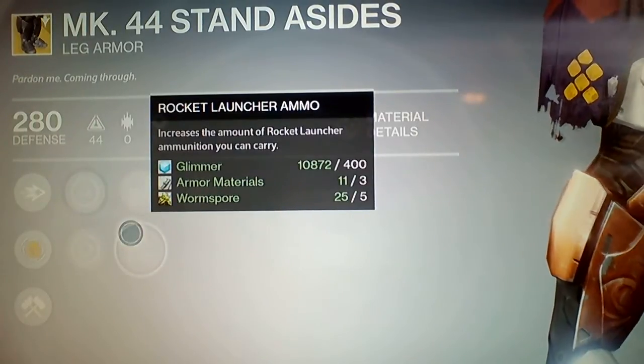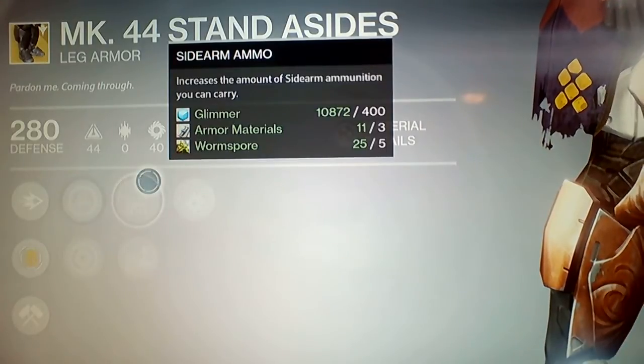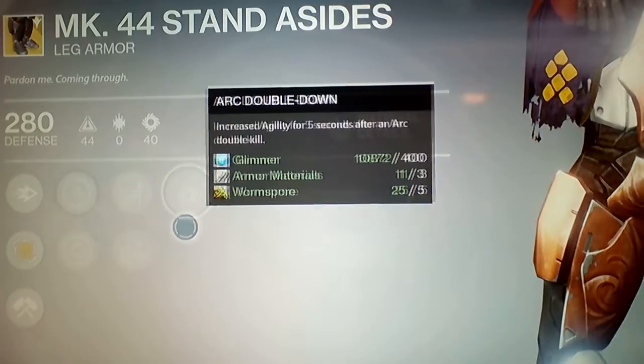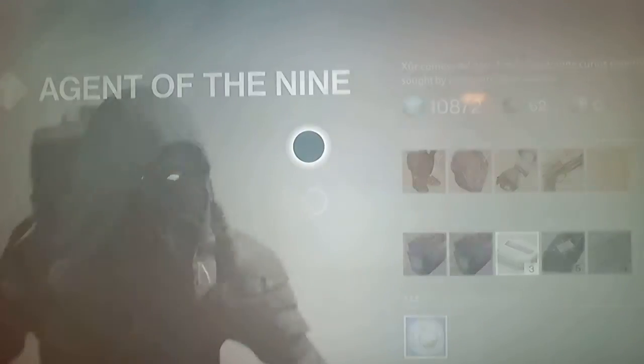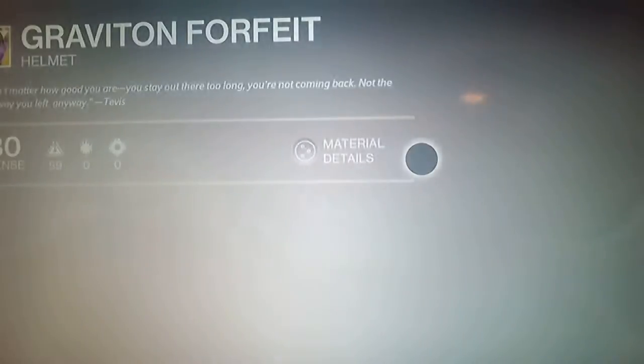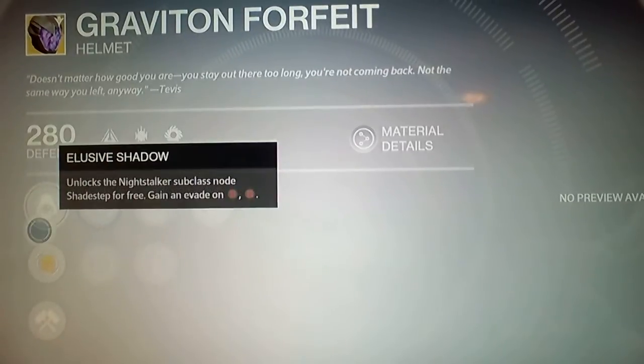Rocket launcher ammo increase, armor ammo — oh okay, side armor ammo increase, ammunition arc double done increase. Oh, that's good — that's some good stuff. If you guys are Titan you might want to get this, sounds pretty cool. Graviton Forfeit, so let's see.